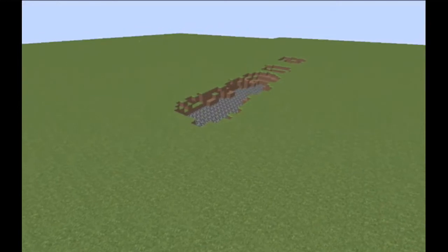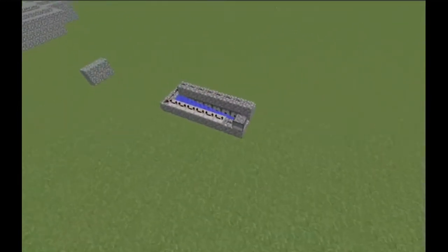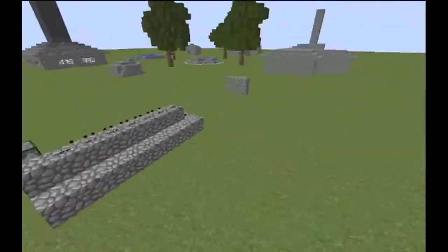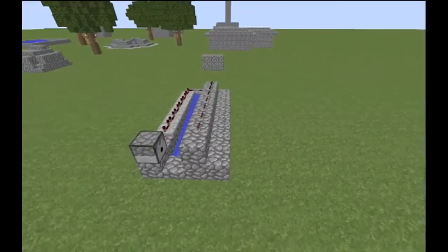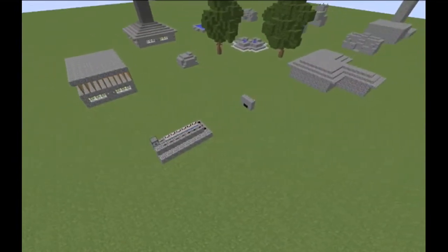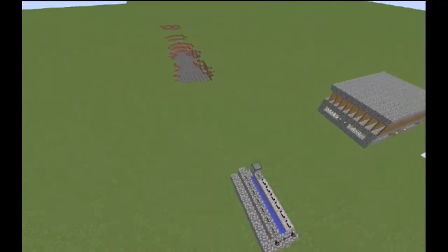Boom! There we go guys — there is your TNT cannon. Really simple, really small build. Use it in a cave, a PvP world, an adventure map — do whatever you want. That's pretty much how you make it.